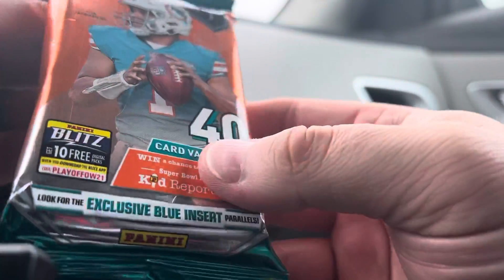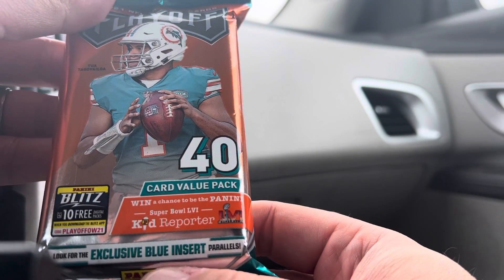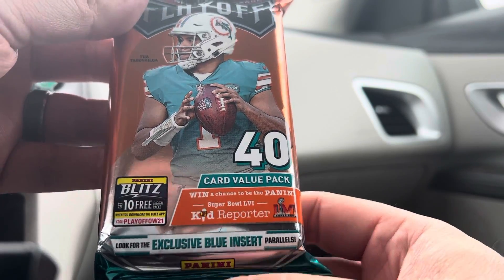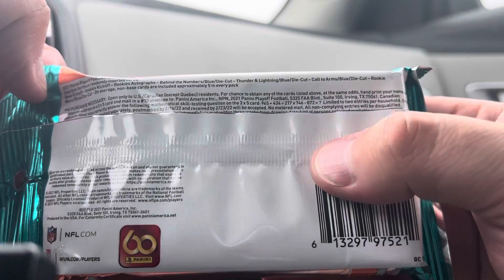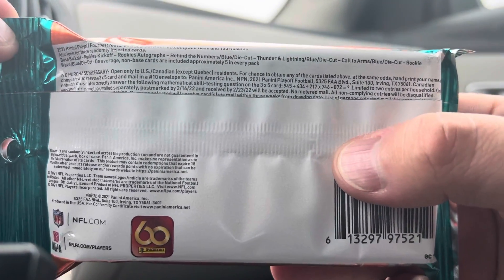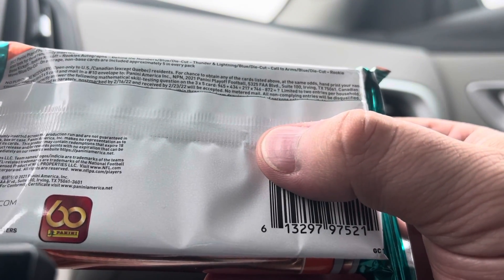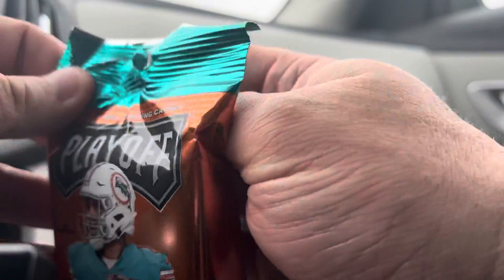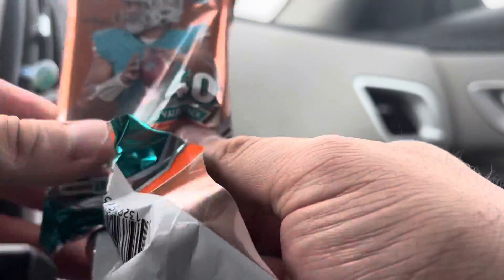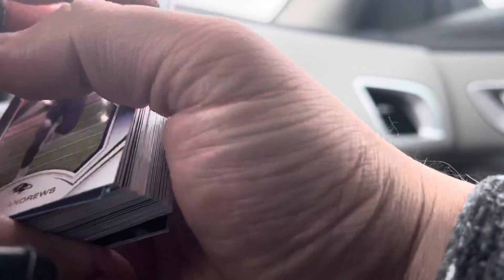Today's Lunch Break Rip is the Playoff football cards — should be a quick one. There are 40 cards in the pack. I'm looking for the exclusive blue inserts in these value packs. They don't have odds listed, but there is a chance for some rookie autographs randomly inserted, so maybe we'll get lucky. Let's rip into these 40 cards real quick, see what we got, and then back to work we go.